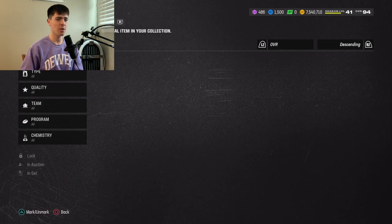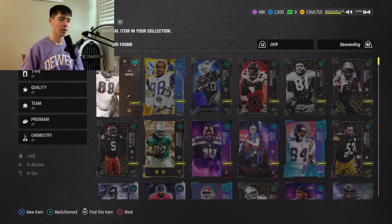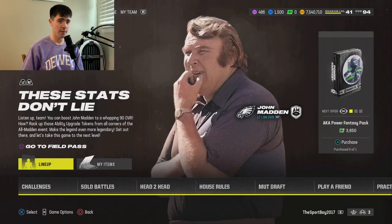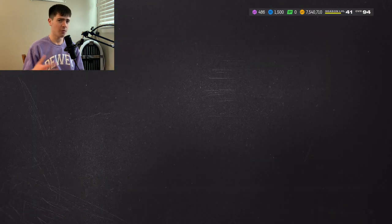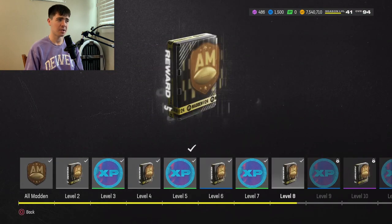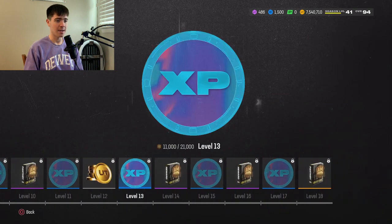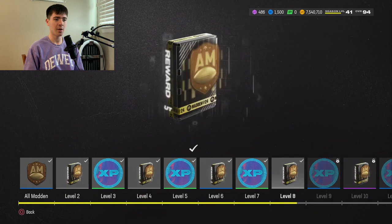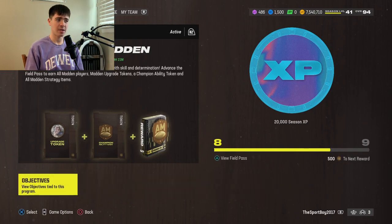The first thing you guys should be doing is go through the field pass for the All Madden stuff. I know it was a little glitched — I don't know if it still is. I ended up getting a 91 John Runyon, which I actually ended up keeping, selling to Juan Taylor, so I ended up making about 400K off it. Grind through the All Madden stuff — first real method, get to level 2, level 8. It's a great thing to grind through because you never know what you're going to get. There's 82 pluses, and you still could honestly just get lucky and pull a super high card.